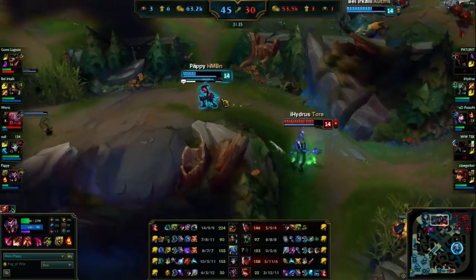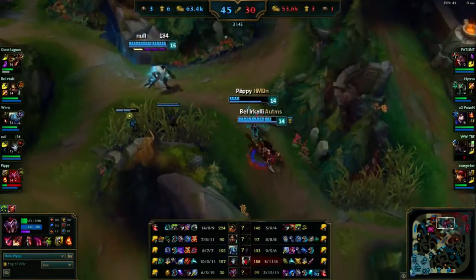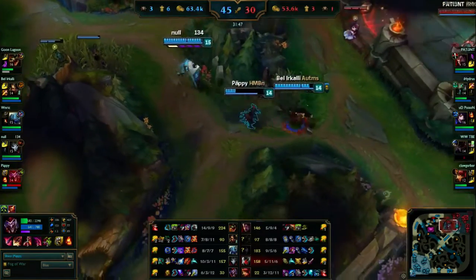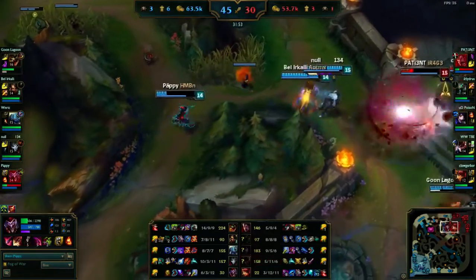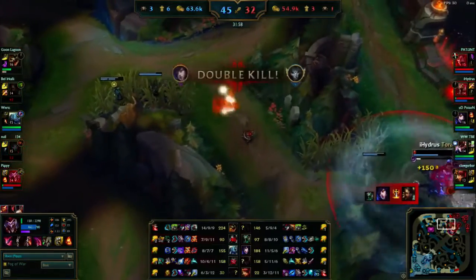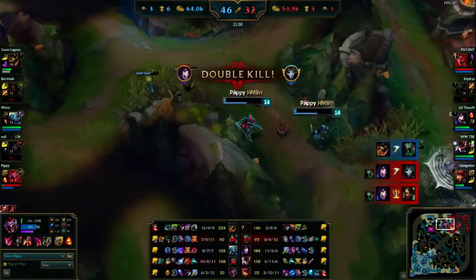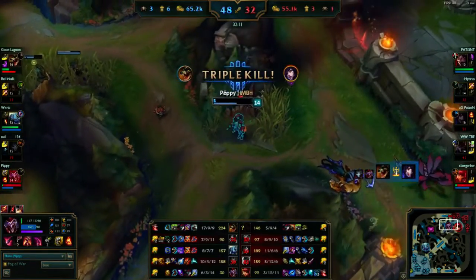Right now I'm at 40% cooldown reduction from the Black Cleaver, the Medallion, and the Ionian Boots, so all my cooldowns are as low as they can be. The Keystone I used was Bond to have some damage reduction and more protection for my carries.